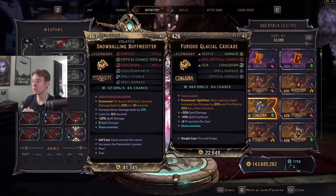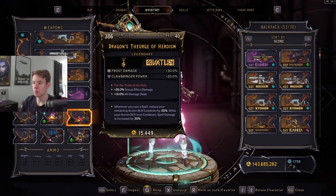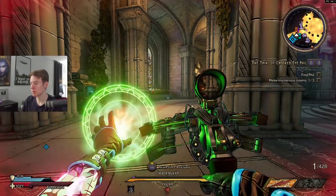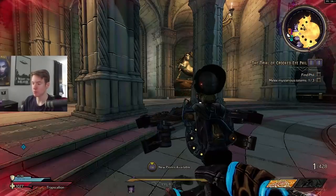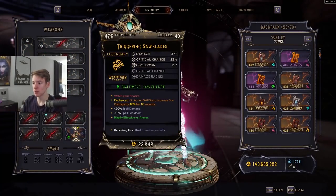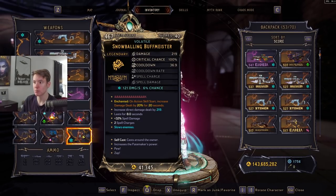Something particularly interesting: if you have a neck where whenever you cast a spell it reduces your remaining action skill cooldown by 20%, and you have a spell such as the Triggering Saw Blades — since the spell is a repeating cast, whenever you're just spamming it, it counts as casting the spell each time. So as you can see, I just got the cooldown down literally instantly on my From the Shadows. If you wanted to abuse this you certainly could. You could just use this and get From the Shadows back almost instantly.